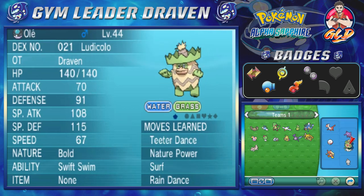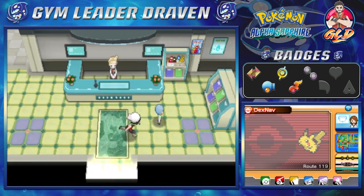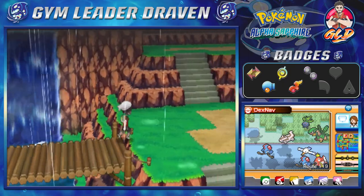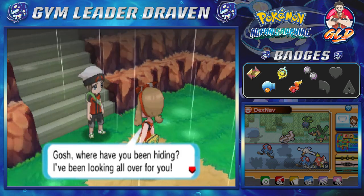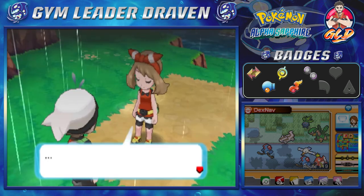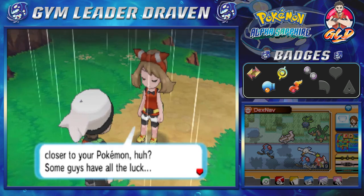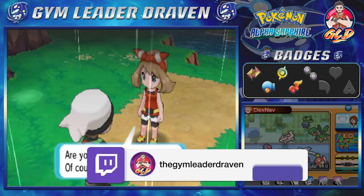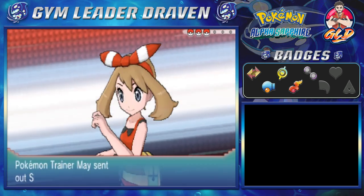One last thing before finishing this episode. Heading across the bridge, we get called out by our rival May. She notices the Mega Bracelet on our wrist — a fancy looking bracelet that enables Mega Evolution. She says now we can get even closer to our Pokemon, but she's not about to lose to us just because of an accessory. She challenges us to battle. Are our Pokemon ready? Of course they are!